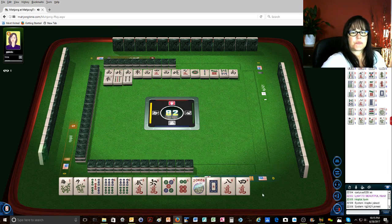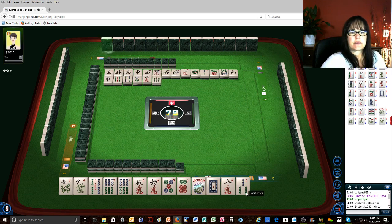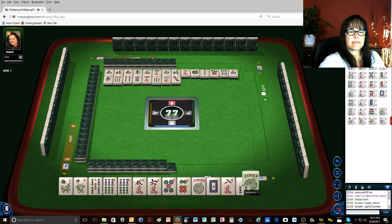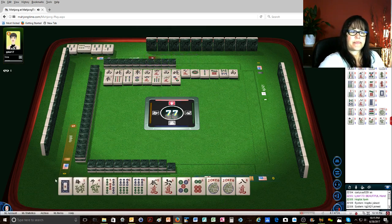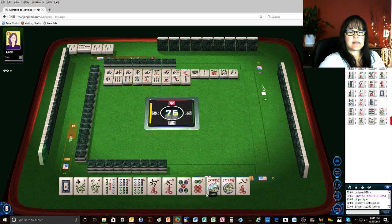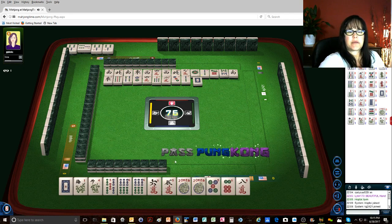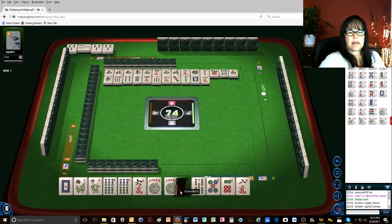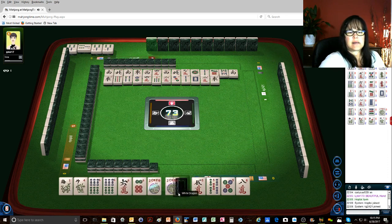Four bamboos, four bamboos, two dots, four characters, seven bamboos, three dots, two characters — okay, so there's that second joker. We gotta switch; I don't want to throw away two jokers. Two bamboos — so we're gonna play sixes. White dragon — oh bummer. We stuck it out and now we gotta recover. Two characters, and the white is out.